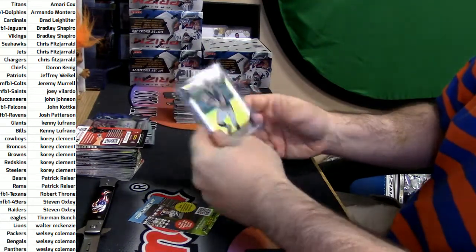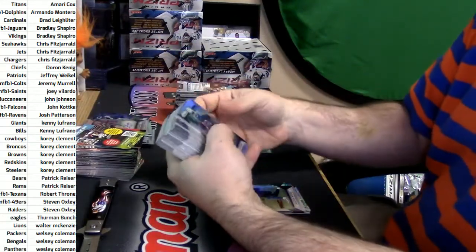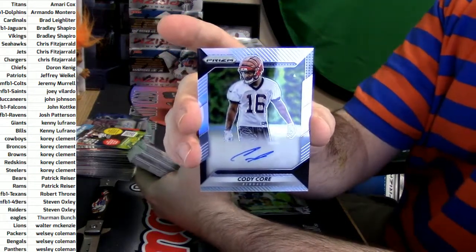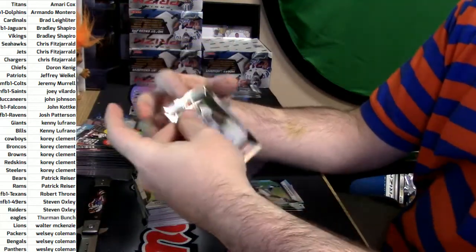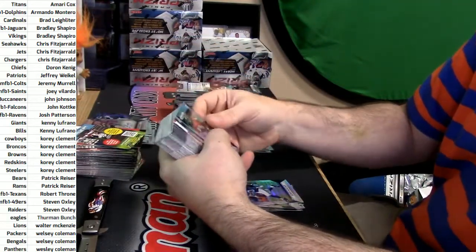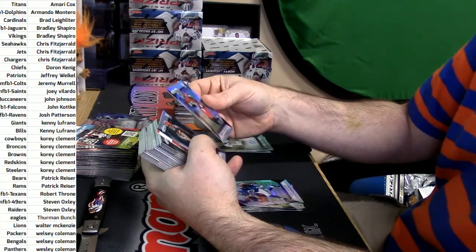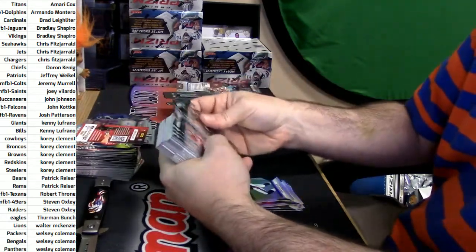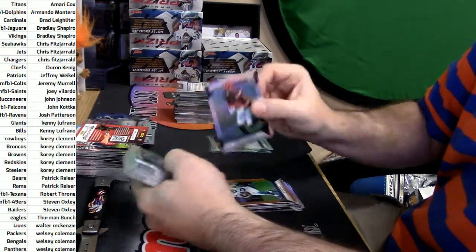I seriously think that might be like the only base rookie I've seen of him — so it could be relatively short printed. Moncrief refractor, Cody Core rookie. MC Sub, I got a thing going on tonight — escalating dollar value given away for breaks that get filled. So if this is the only break that gets done tonight, which it will not be, it's going to be a hundred dollars given away. The next one adds to it — three hundred total dollars — and so forth until the fifth break gets two thousand dollars given away.